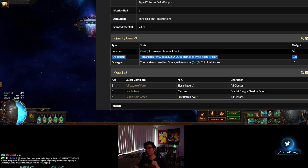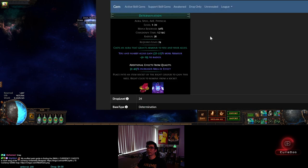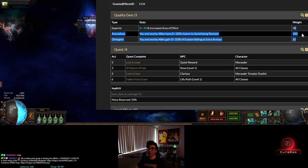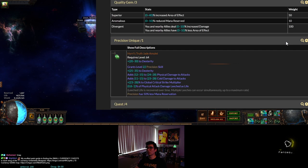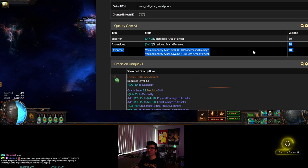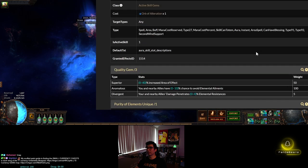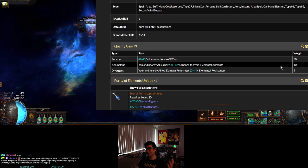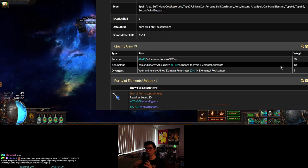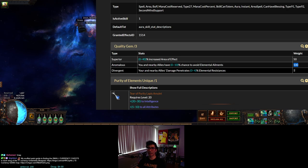Determination is the same — 1 in 6 starting from anomalous, 10 out of 60 weighting for divergent. Precision's mana reduced quality is also 1 in 6. Purity of Elements is a bit more expensive and also more rare — when you start from anomalous it's a weighting of 5 out of 55, so 1 in 11.